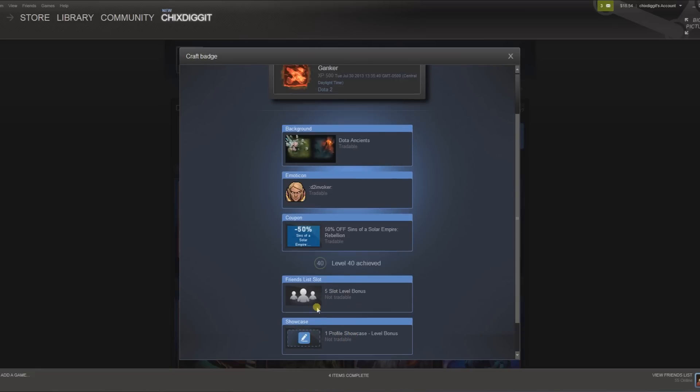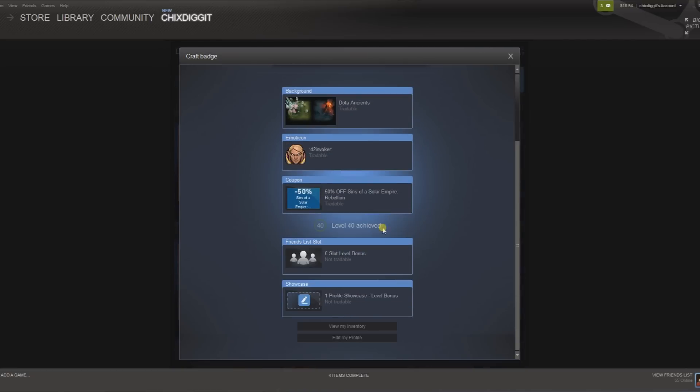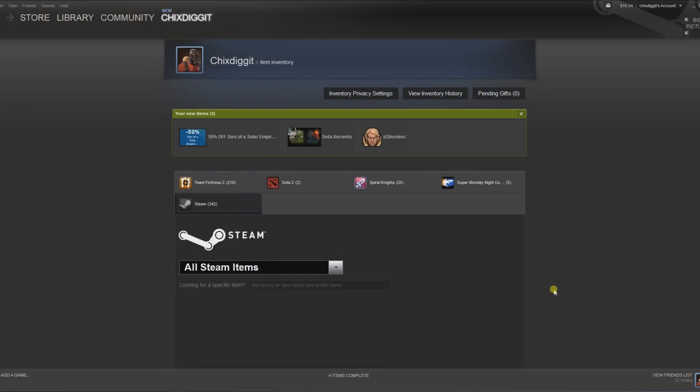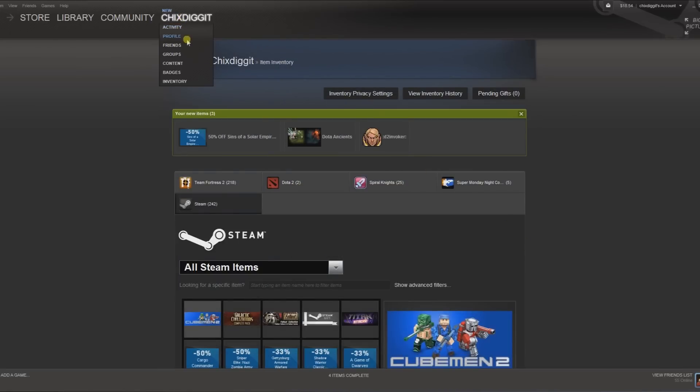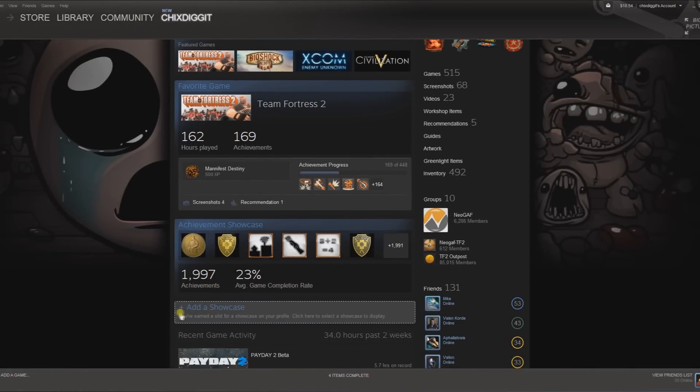Now instead of three showcases, I get four showcases because I'm level 40 — one per 10 levels. So if I go to my profile, you can now see it says 'Add a showcase. You've earned a slot for a showcase on your profile. Click here to select a showcase to display.'